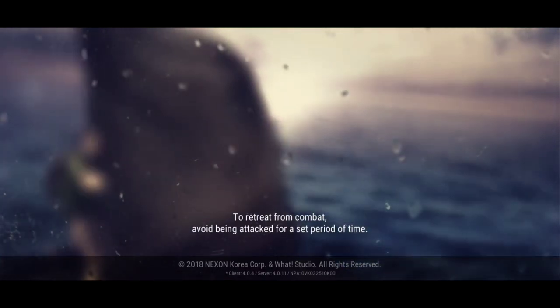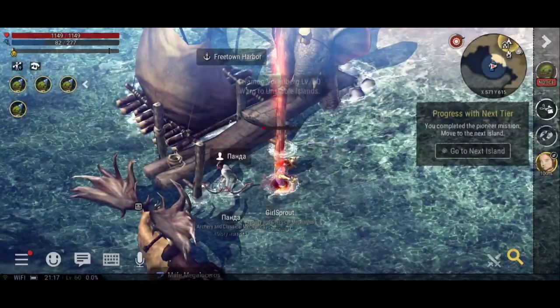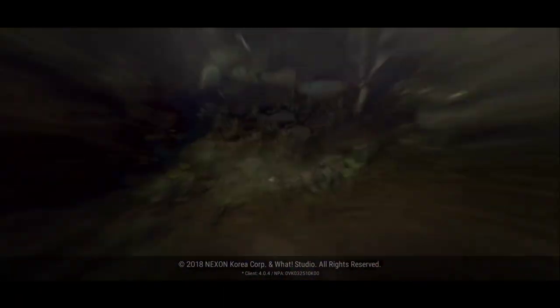I'll need to travel to the next island and start doing pioneer missions. If you don't know, pioneer missions appear on the right hand side once you hit the level 45 islands. The pioneer mission on the right hand side says 'go to the next island.' I'll teleport - though I'm pretty sure I'd already unlocked the next island, so I probably could have saved myself 502 silver there.